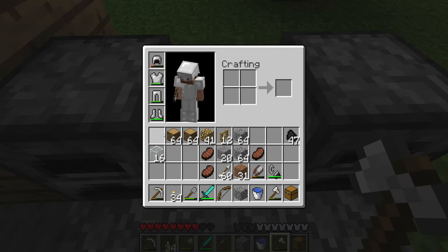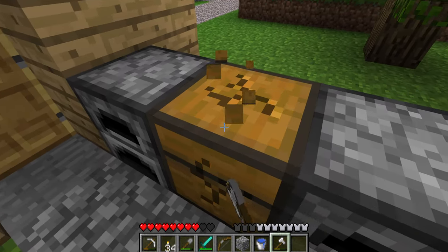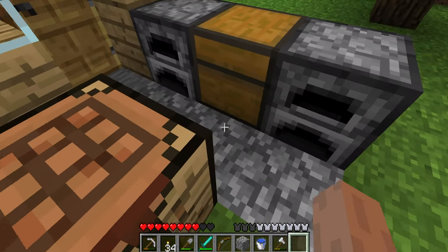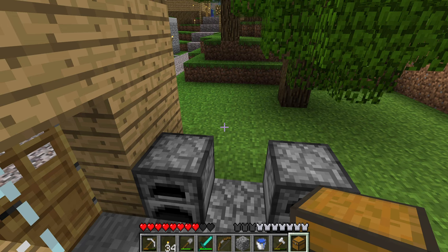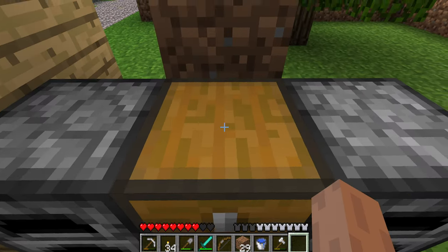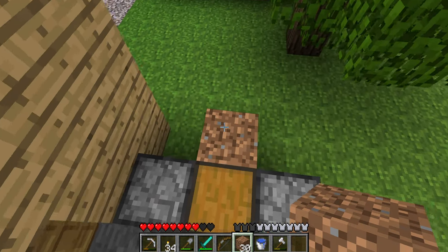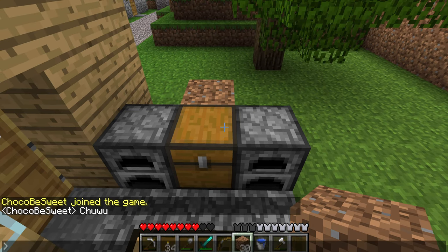I placed the chest facing the correct way without thinking about it and it faced toward the furnace. Chests will not be ruled by anyone - they do their own thing. If I put a block behind it and then place it on that block... now it changed. So if I remove the block behind it, it changes again. It only does it if it detects a block - that's weird, okay.